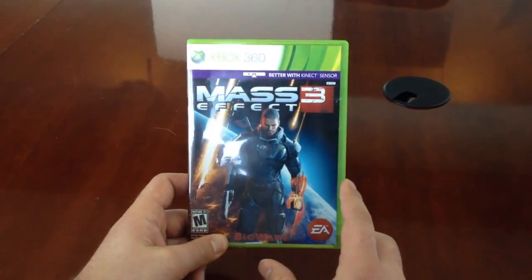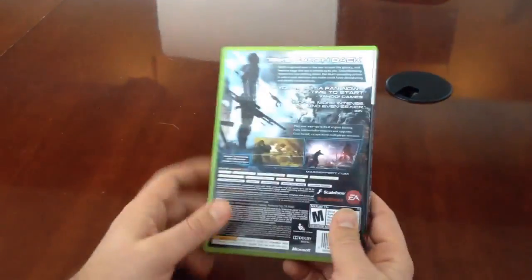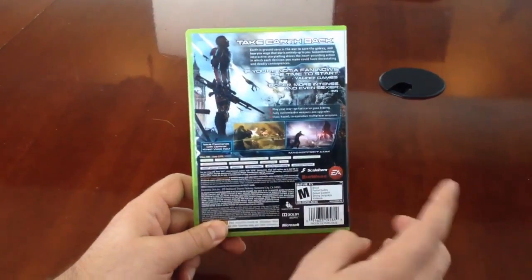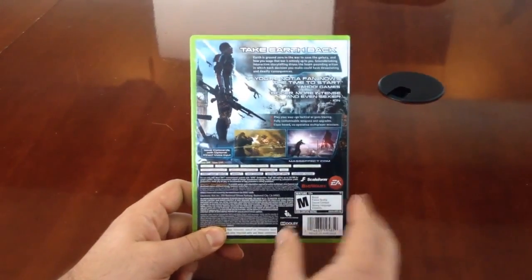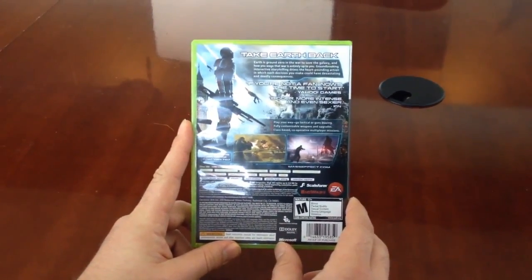So first and foremost, you'll notice the Xbox copy of Mass Effect 3. You can see the 'Better with Kinect' sensor tag on the front. And on the back, you'll notice that it says you can issue commands with the optional voice Kinect sensor. You'll notice some of the text, some of the screens, some of the quotes.